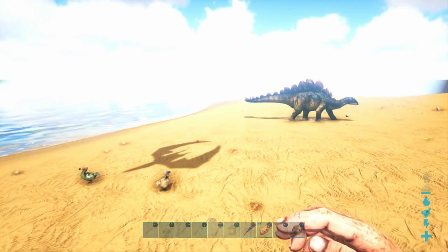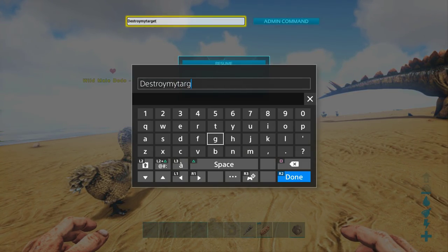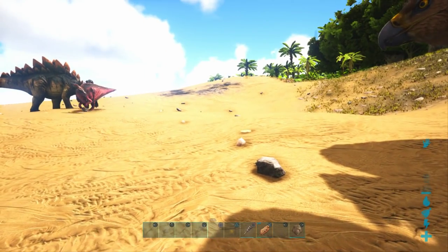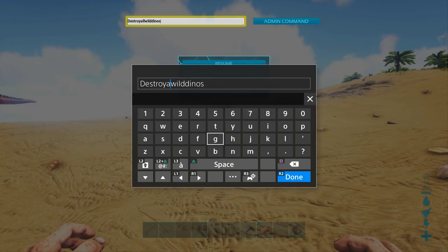We got lucky here because this is a perfect example of the next command. Do you see there's like 10 dodos in a square block radius? There is a command where we can destroy all dinosaurs of a particular species — it will leave all other dinos alone but it will destroy every dodo all around me. You type 'destroyall space' and then the dinosaur's code, which is the same code you use to summon them, and that will destroy every one of that dinosaur all around you. There was one time on The Center that it spawned like a thousand snakes, and I used that command to destroy all snakes and my game was back to normal.